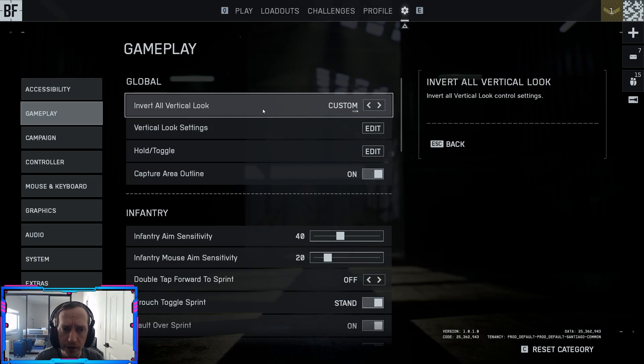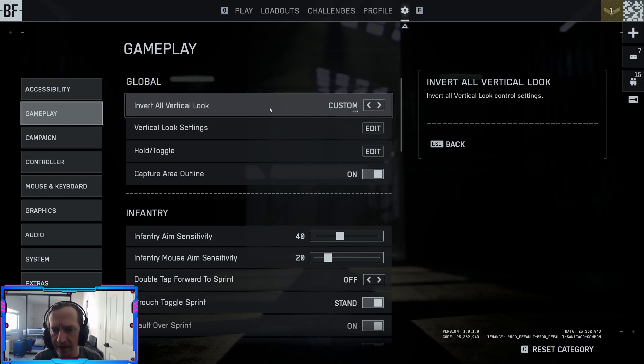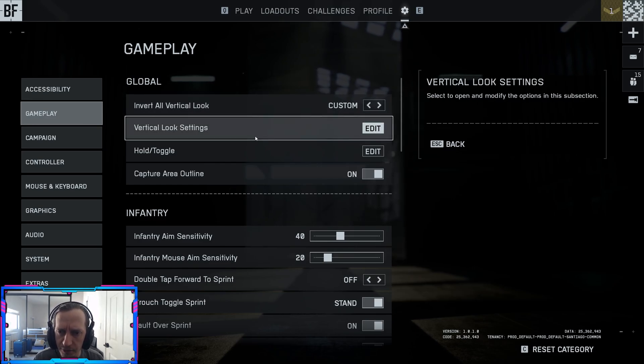Gameplay — invert all vertical look: for me, I always have flight controls inverted; I think that should be a default. I don't know why it's not in most games. But for regular look, it doesn't really matter — that's just personal preference.